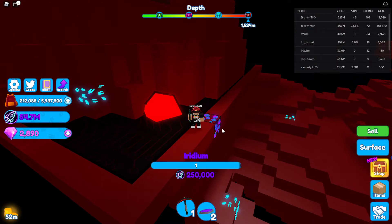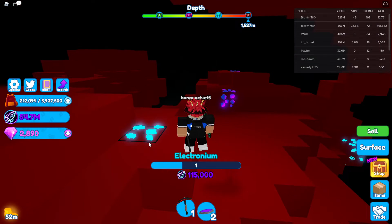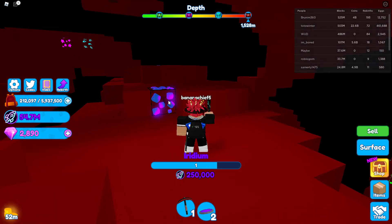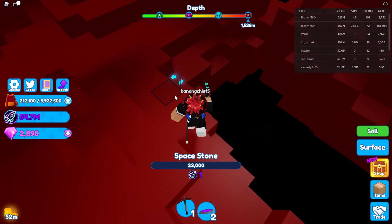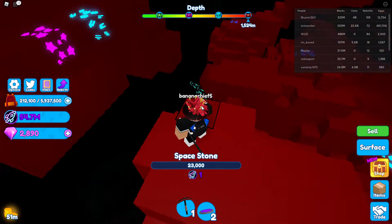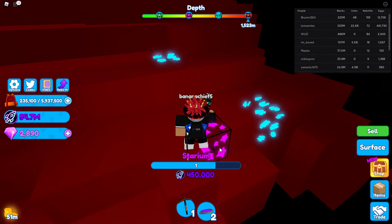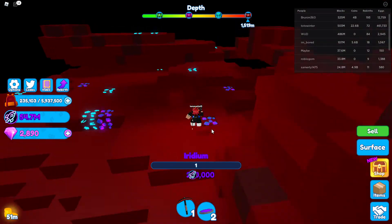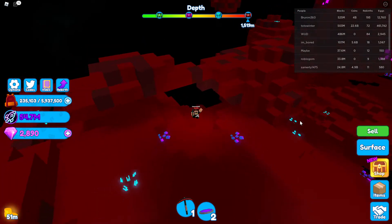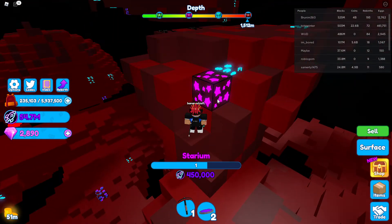Look at all these cool ores! Wait, I've never seen that ore before — it looks like stars. Let's go over there. We have to mine this block to get to the other side. I think this is the new ore, guys — Starium. There's some more over there too. Let's go ahead and grab that.